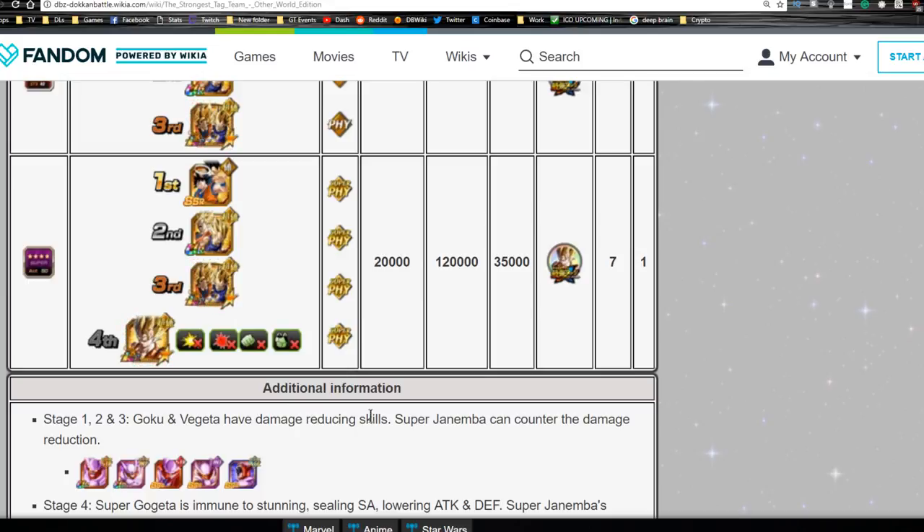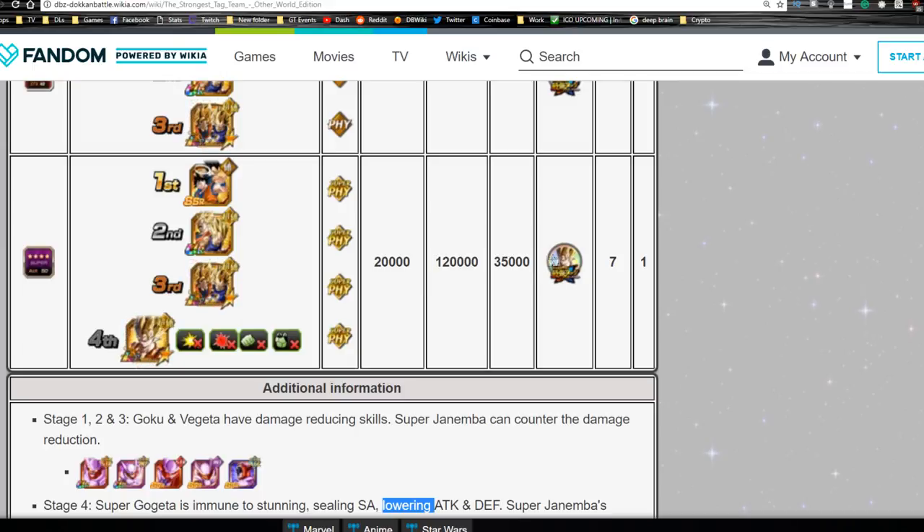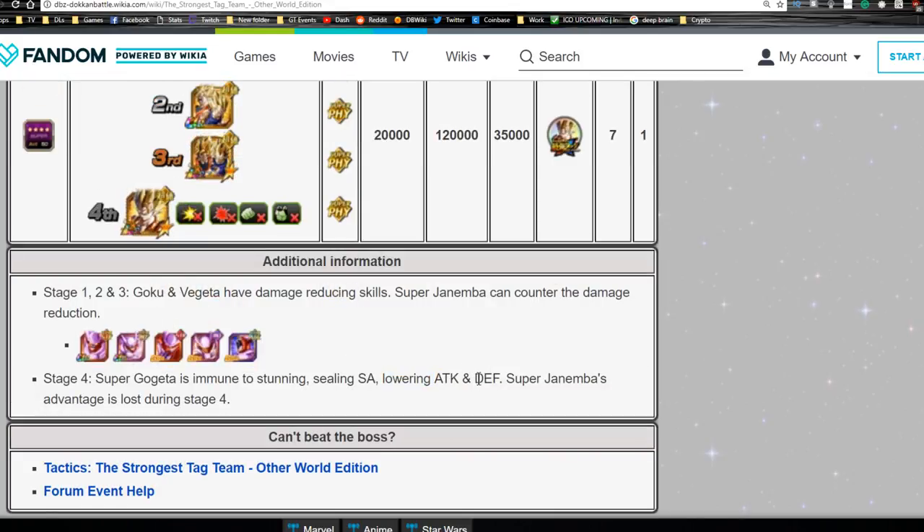If you have the optimal team that would be two Janembas - you and your friend - and then Omega Shenron, maybe Cell, or another extreme Strength type unit like LR Broly or the new Rosé. You need 35 of these medals; they drop seven at a time. You're actually going to need a total of 70 medals because you need to get their next Dokkan Awakening form, which requires another 35 medals.